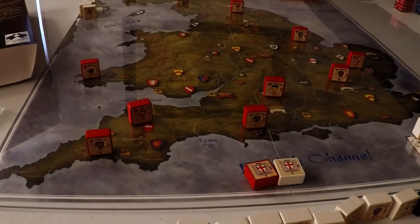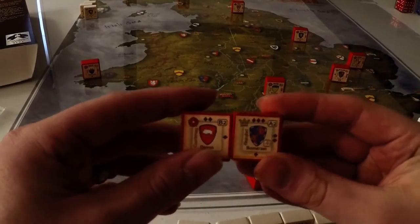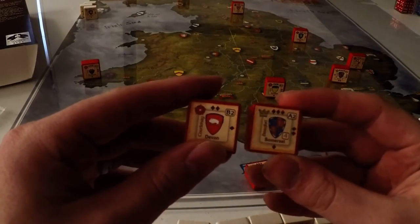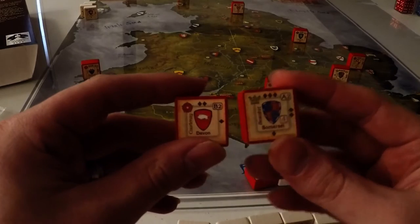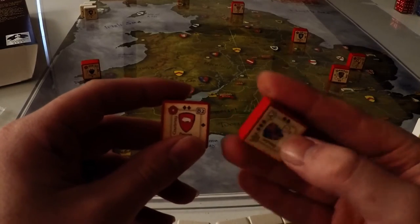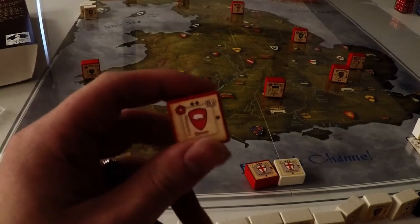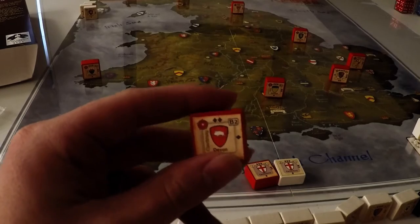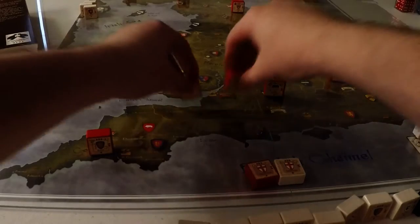Another combat difference: in Hammer of the Scots the highest strength block takes the hit, then you see which block is now highest and that takes the next hit. In this game, you find which is the highest and then all the hits are resolved on that block first. Once that block dies, the hits overrun to the next strongest block. So that's quite different and very interesting.